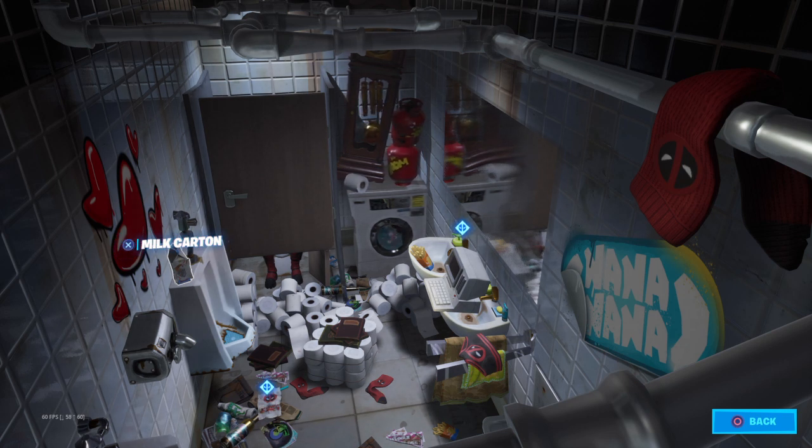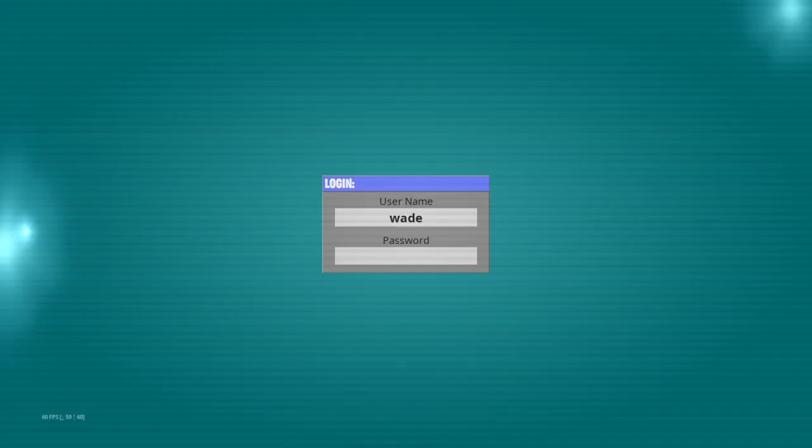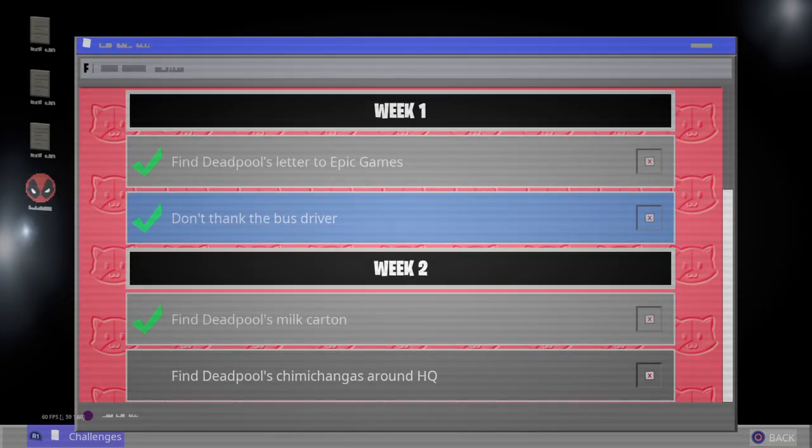The first challenge is find the milk carton — Deadpool's milk carton. And the second challenge is find Deadpool's chimichangas around HQ.